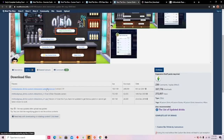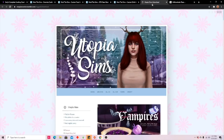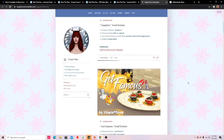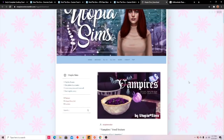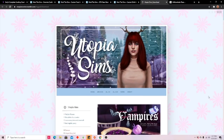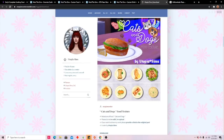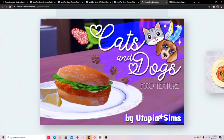Another mod worth mentioning just adds texture to the food and makes it look more realistic — this is a food texture mod by Utopia Sims. It makes the food look more appetizing and realistic. For example, the haddock sandwich that comes with the Cats and Dogs pack will look much more appetizing.